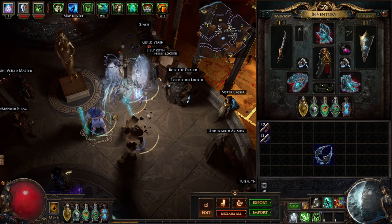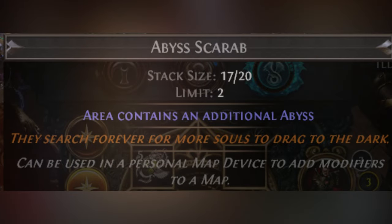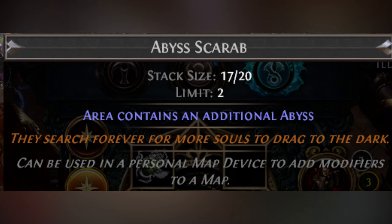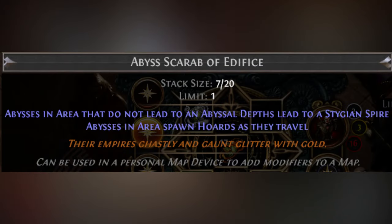Items with abyssal sockets and five to six mod abyss jewels have been in the game for a while, but they've never been this obtainable before. For scarabs, we're using two abyss scarabs to put two additional abysses into our map, an abyss scarab of emptiness to give rare abyss monsters a 50% chance to drop a rare item with an abyssal socket, and lastly an abyss scarab of edifice to make abysses spawn hordes as they travel, which can give us more five to six mod abyss jewels.